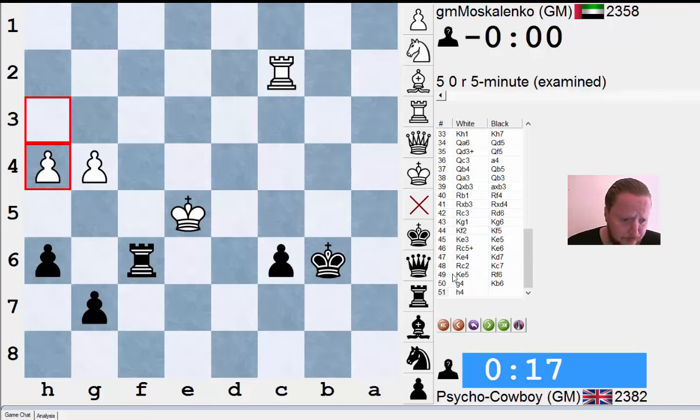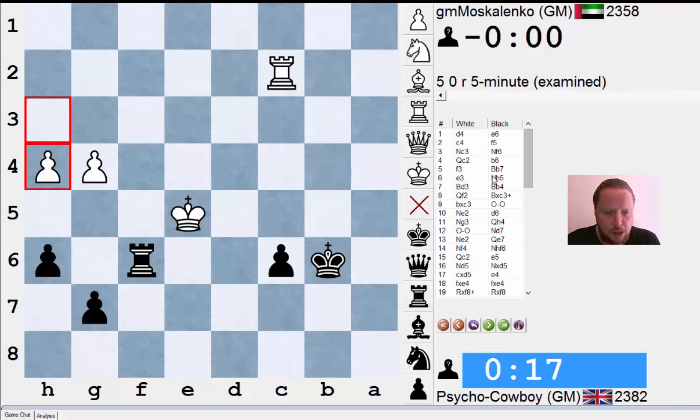I managed to win on time there, which is nice. As I said, Moskalenko — I suggest you Google his books. He's written two fantastic books: the Diamond Dutch, which I use myself to study the Dutch Defense with, and also the Fabulous French. He's an expert in my two favorite openings — the Dutch Defense and the French Defense — and he's a great writer, really witty. It was interesting that I actually managed to get a Dutch opening against one of the Dutch experts in the world.